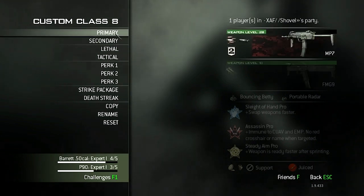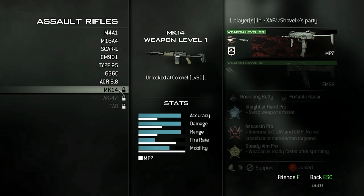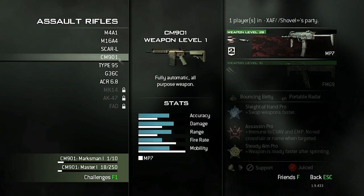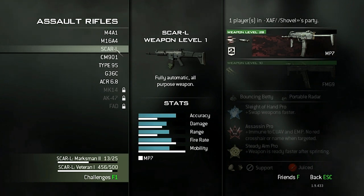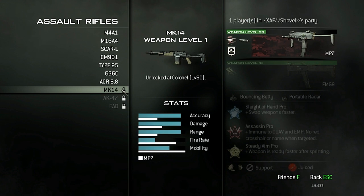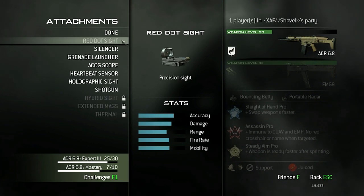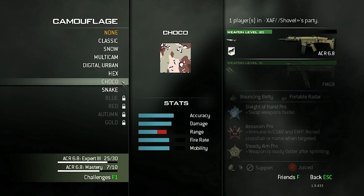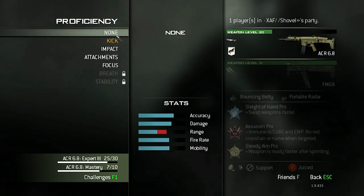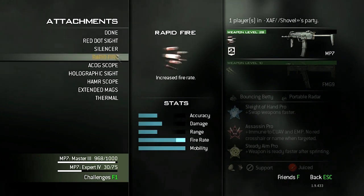This is my preferred class and what I got my Moabs with. If you do want to go with an assault rifle, my favorite would be the ACR, followed by the MK14 if you're comfortable with it — it's a single-fire weapon but does lots of damage. Third would be the SCAR. Some people might say the Type 95, but I feel the MK14 and Type 95 fill a similar role and I prefer the MK14. For this class though, I'm going to keep it as a submachine gun.